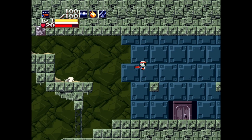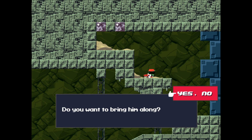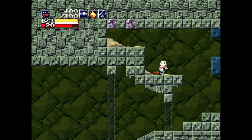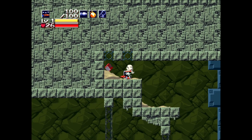We've got a little dog dude just taking a nap over here. Can we go inside? It is locked. I think we have to jump on these blocks to get across. Let's go talk to Mr. Doggy — he's just taking a little nap. 'Do you want to bring him along?' Sure! Picked up the dog! Well, we've got a dog hat!